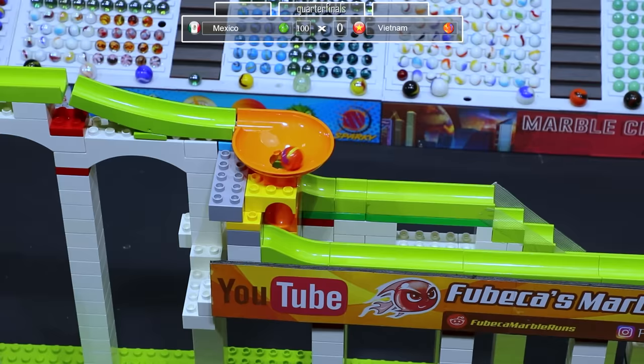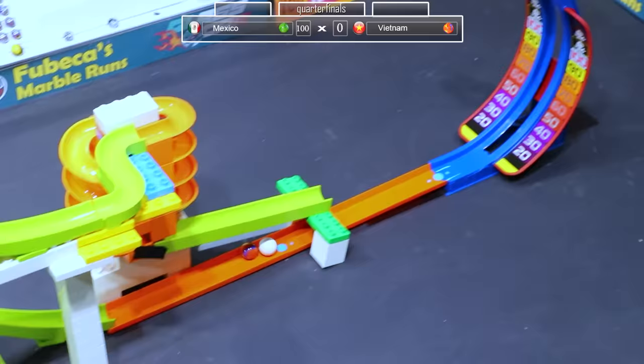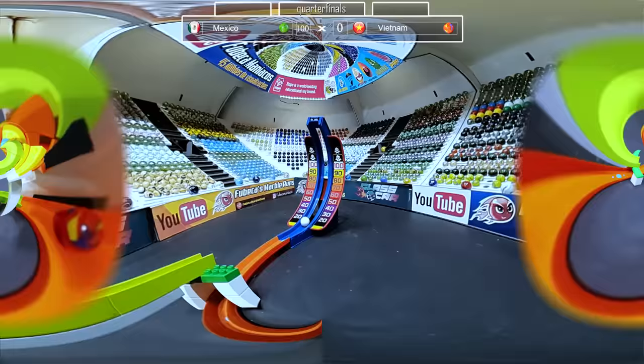And they are off. Vietnam really only has one choice, and that is to take the fast route if they want to be able to beat Mexico. But they take the slow route going through the spiral. Let's see how they do. They barely get anything — looks like a 60. And they will be eliminated. Mexico will be advancing to the next round.